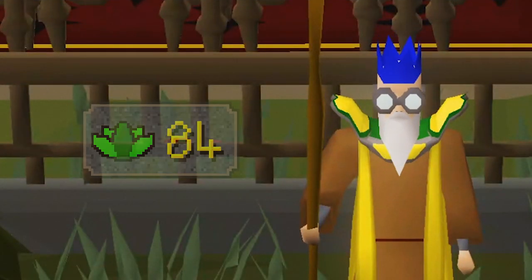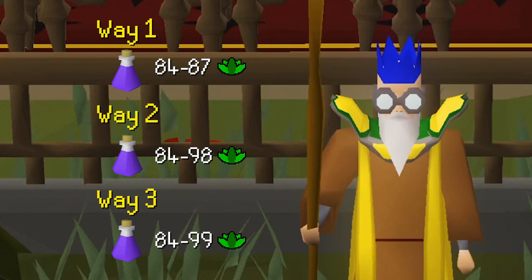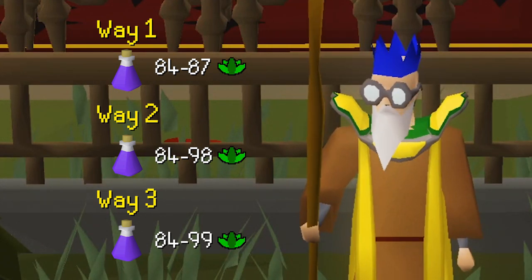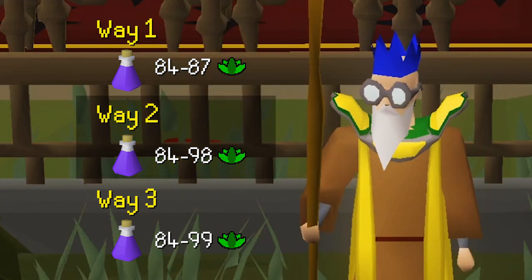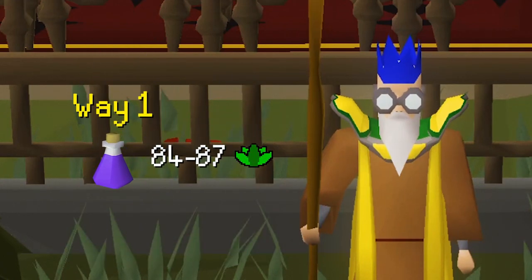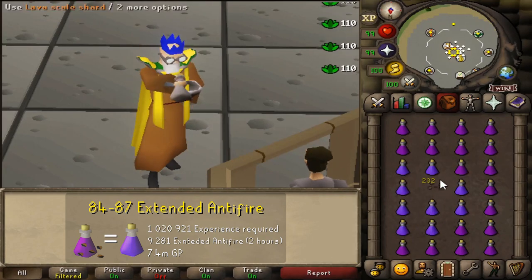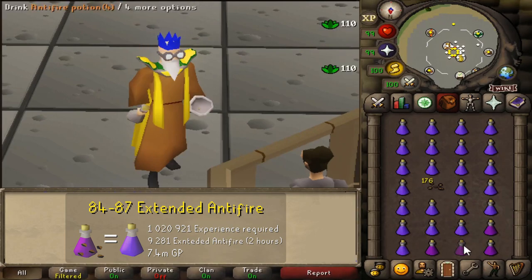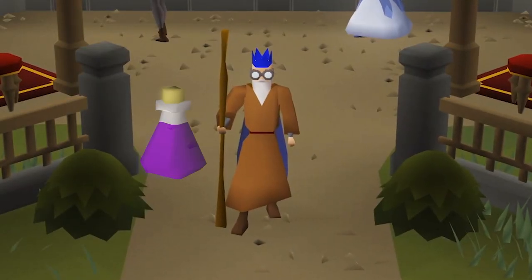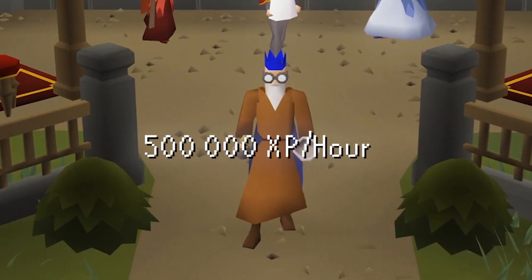Once you have 84 Herblore, extended anti-fires are unlocked, and here you have three different paths. The fastest but most expensive: aim for level 87, requiring a bit over 1 million experience, equaling 9,281 extended anti-fire potions. Making those takes a little over 2 hours when one-ticking, costing around 7.4 million GP. You can make them by using four doses of anti-fire potion on four lava scale shards, and the XP can reach over 500k per hour.